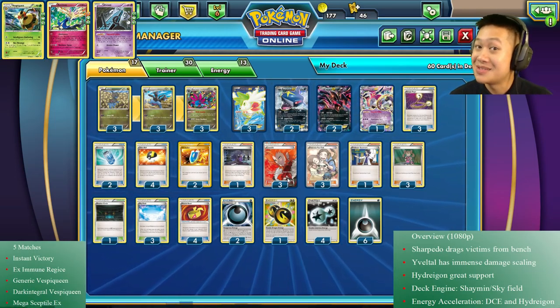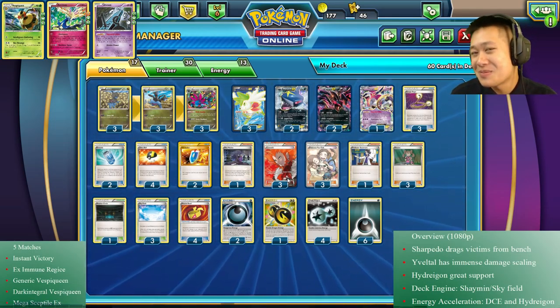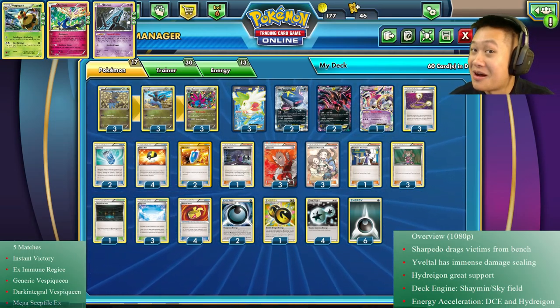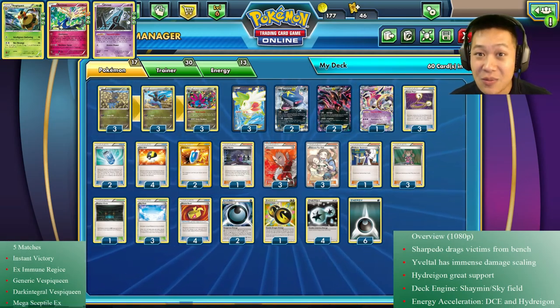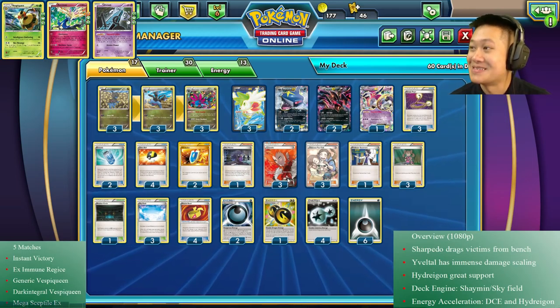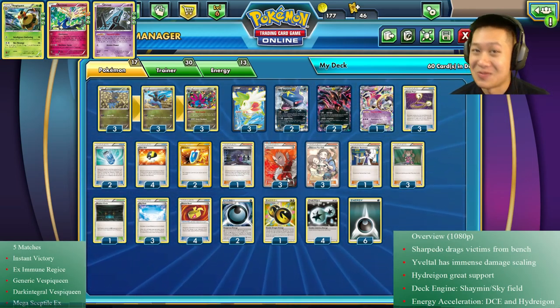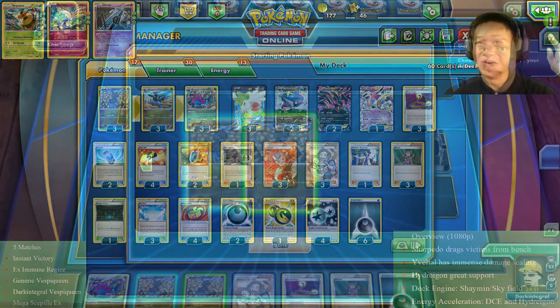I'm going to be a little bit ambitious - show you just a quick simple match at the start and show you the awesome ones at the end, ending with Vespa Queen and Mega Sceptile. Those matches are going to be pretty awesome. Maybe not the Vespa Queen one, but you'll see why if you saw Friday's video. Let's get started.